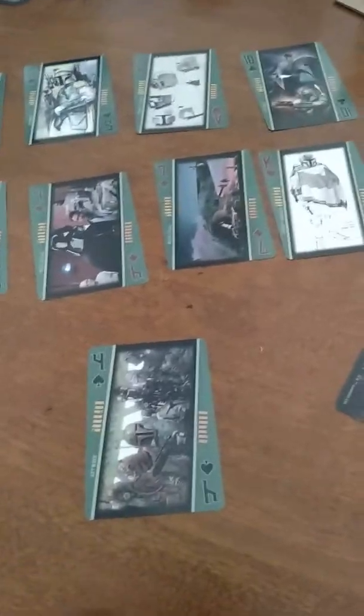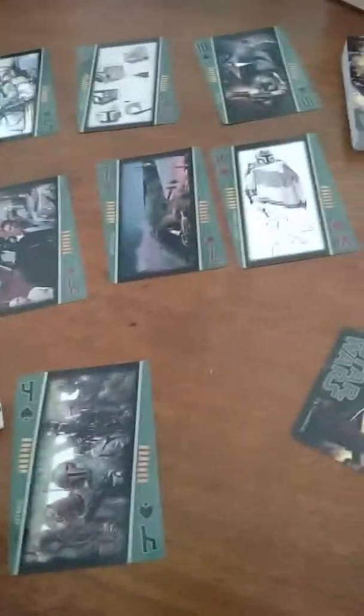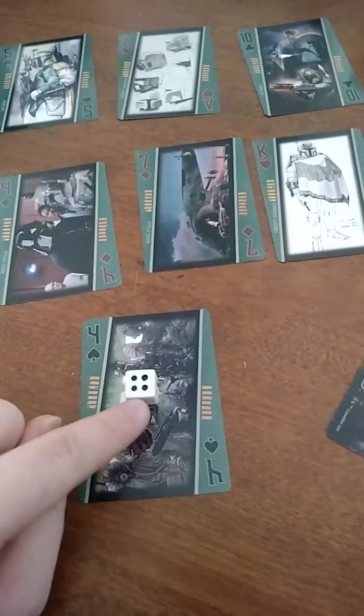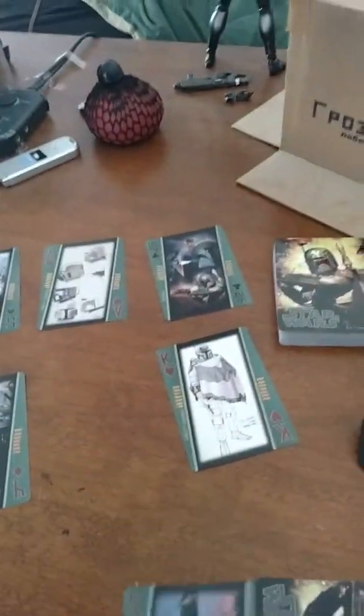Each player who goes — say, for example, it's my turn — would take one of the cards from their hand. We get a four, so then we take one die, roll it, and get four plus four is eight. Now, from the bottom row, you take the card that equals up to the number of your card plus whatever you rolled. In this case it would be eight, so same number or lower. I could take either the four or the seven; I'm going to take the seven, and that would be the end of my turn.